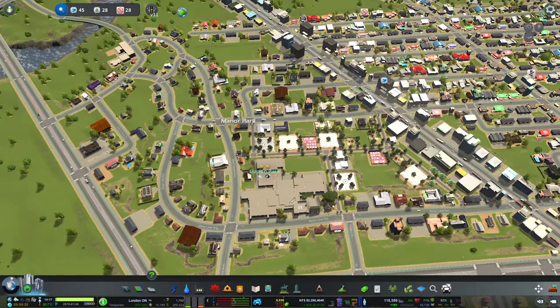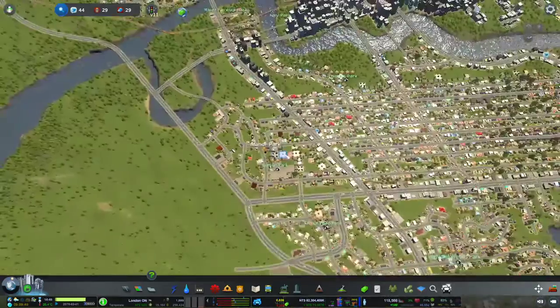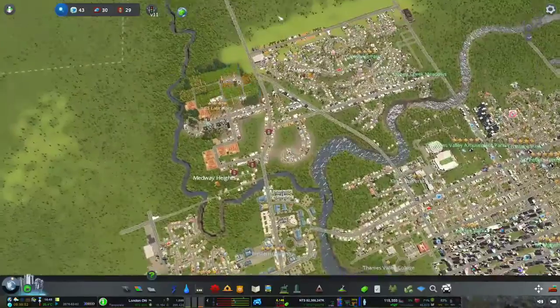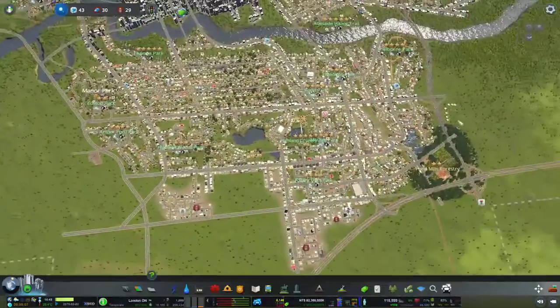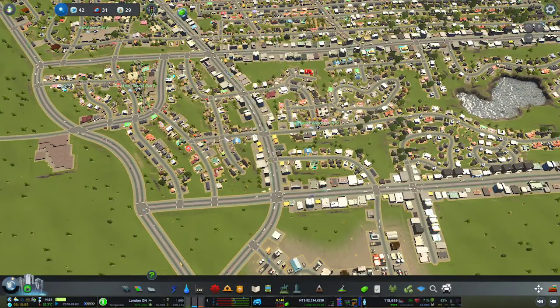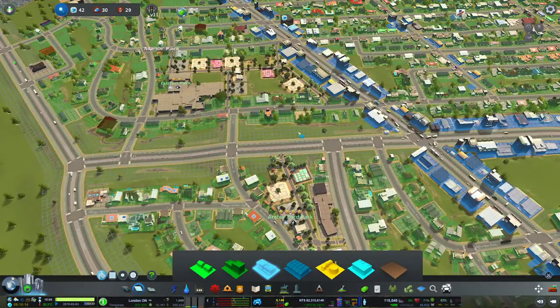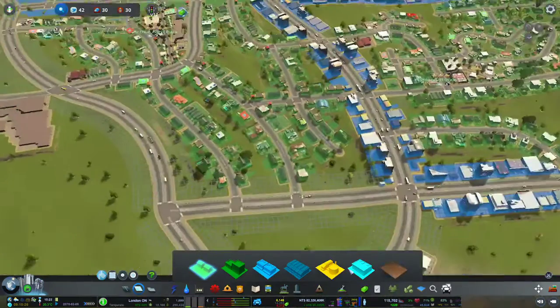Welcome back to SimGames. Today we're going to be wrapping up our build of London, Ontario, Canada. Let's take a look at where we left off — we've created the Manor Park district right over here. I'm going to be looking around and seeing what we can do to fix traffic. We have some commercial areas we could put in, and some residential over here.